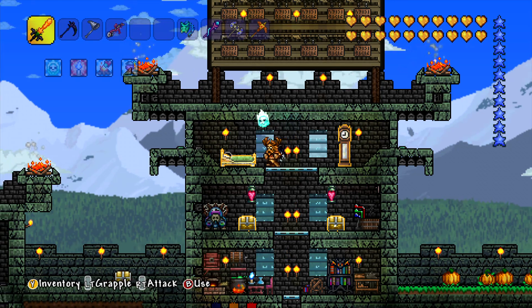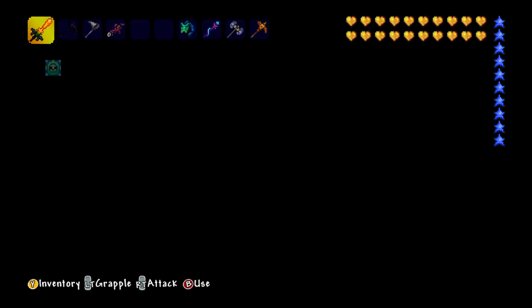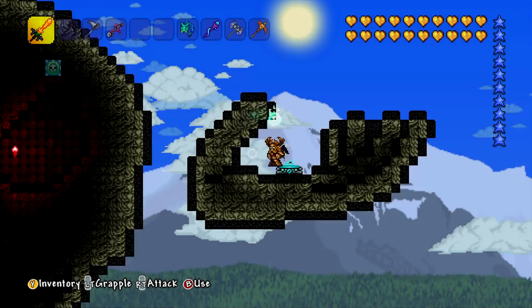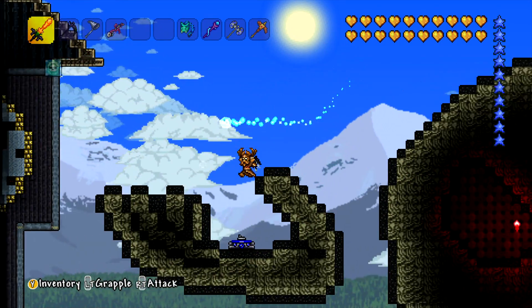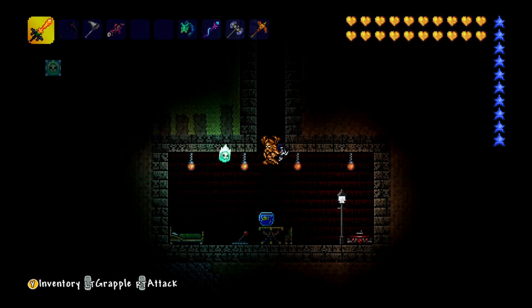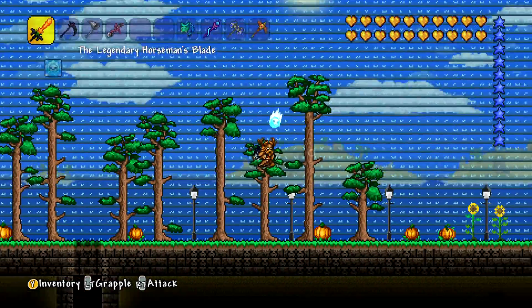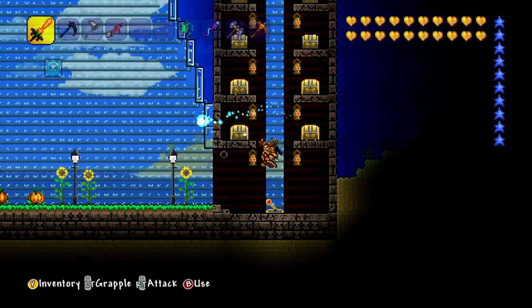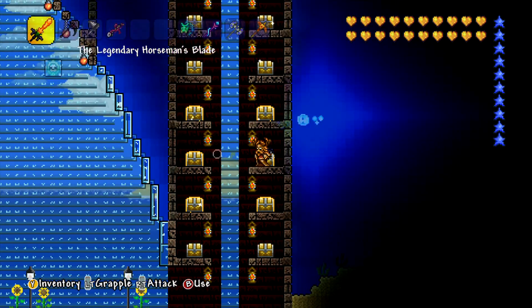We'll begin this episode with something that's been requested since I came back and started recording: the pulse bow has been changed since the update. I'm not sure whether it's the animation or the mechanics. Let me grab it — I do have arrows — so we'll grab the pulse bow out and see if it looks any different from what it used to look like.